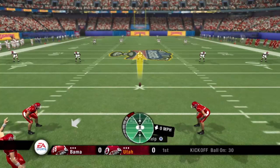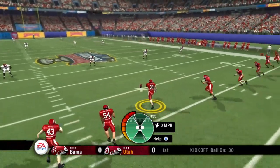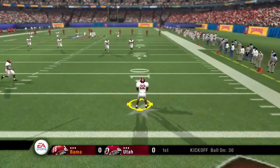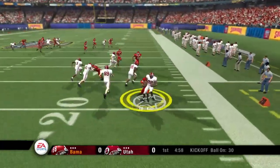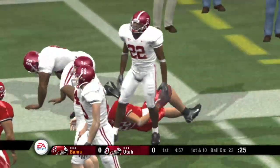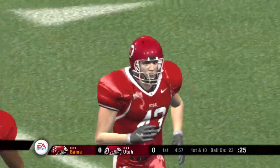Number 35 is lined up to kick this one off, and you can feel the thunder in the crowd as they await the start of this game. There goes the opening kick. Number 22 from the four — he's hit and got away, and they push him out at the 23. Now we get to see this offense for the first time as they head out onto the field.